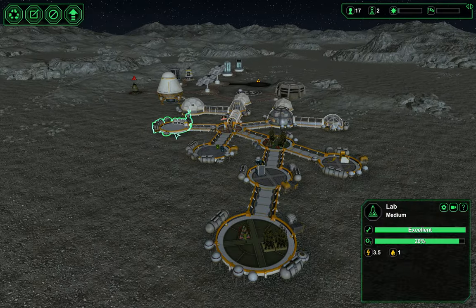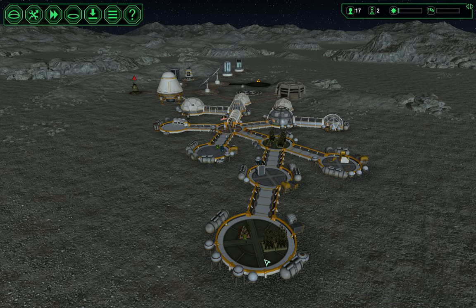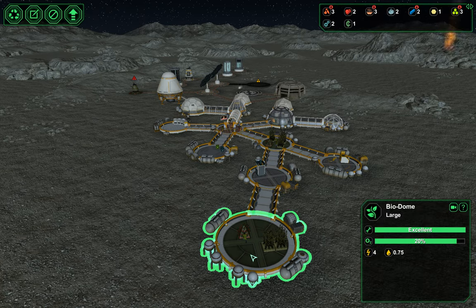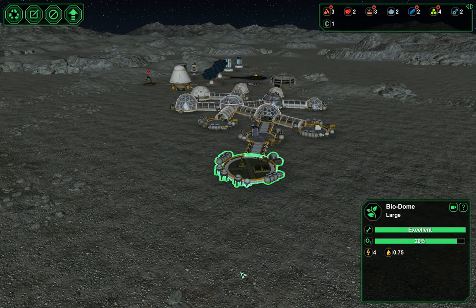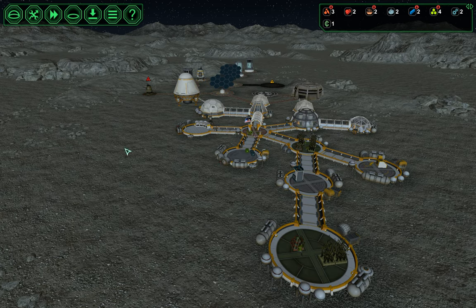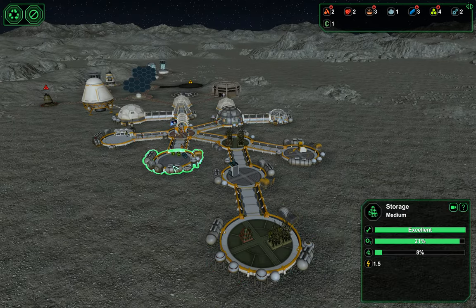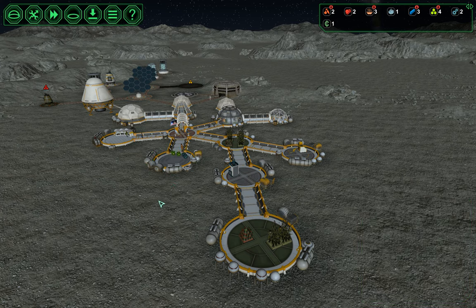In the last episode, we got up our storage facility, we made our first robot, we flirted with disaster, and put in this biodome that I do not like. I don't like what I did here. I was thinking it would be nice to have a little visitor-friendly setup with our control center off to the left, but that's ridiculous. Why do I care how far visitors need to walk to get to a bar? I should be concerned about our colonists, and I should have this biodome hooked up to our storage.